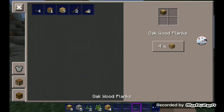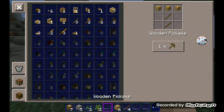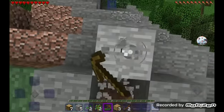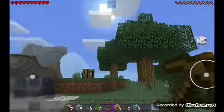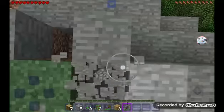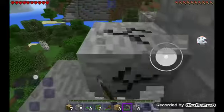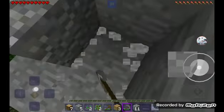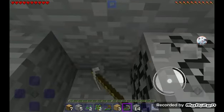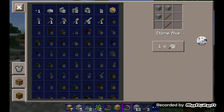I need to make a crafting table as fast as possible. I want to make a pickaxe. I need three sticks, and a couple of stones, then I can make a stone pickaxe and make tools. I also need a furnace. Let me make one more — okay, and we can make an axe.